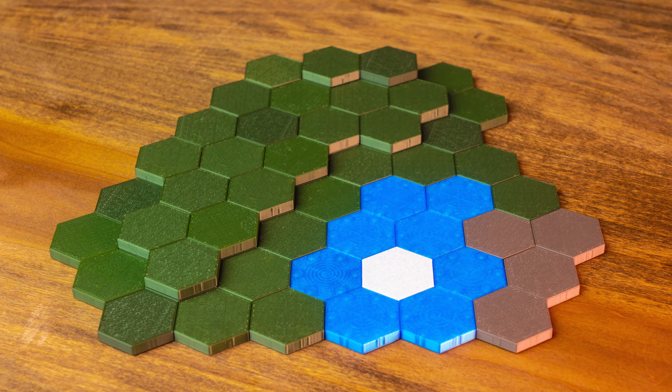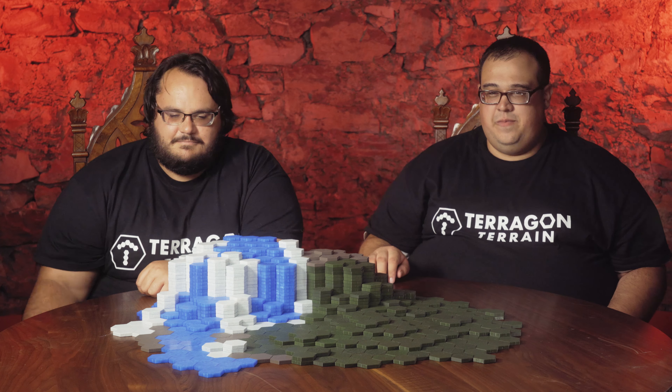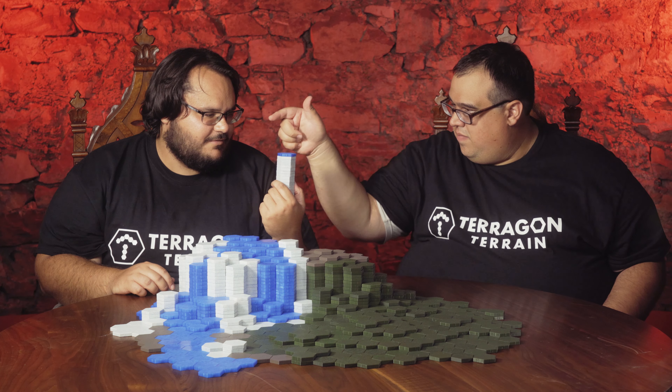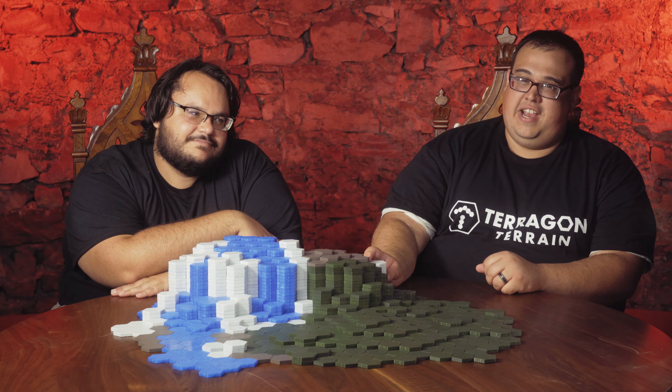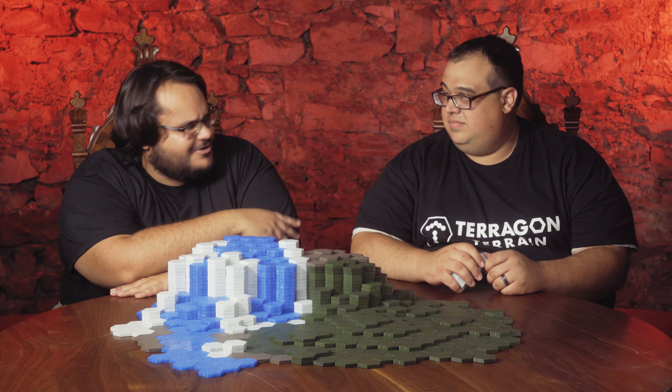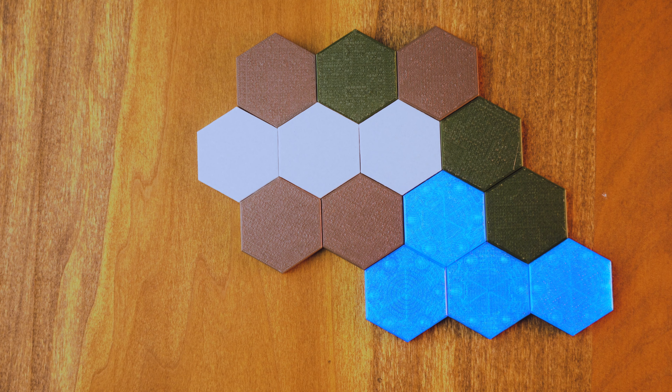Dust is the enemy. Our terrain tiles are held together by extremely powerful rare earth magnets. Our magnetic system is self-aligning — no matter which way you put these things, they're going to go together. No positive, no negative. That's exactly what I'm telling you.